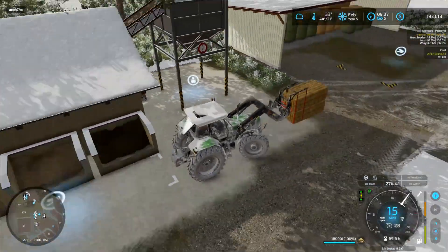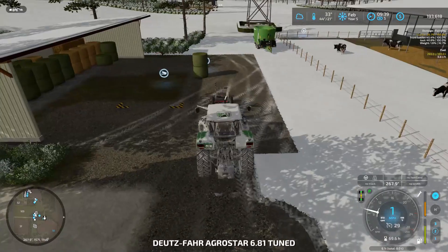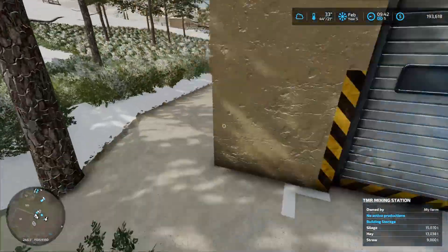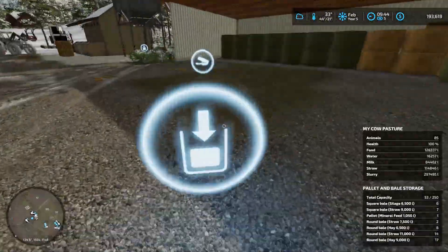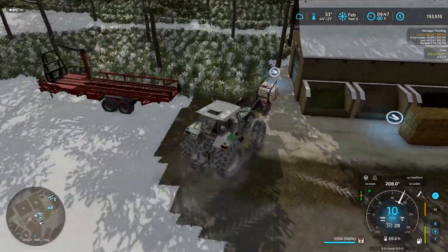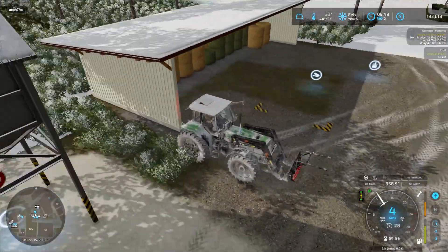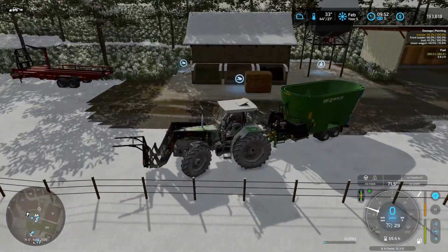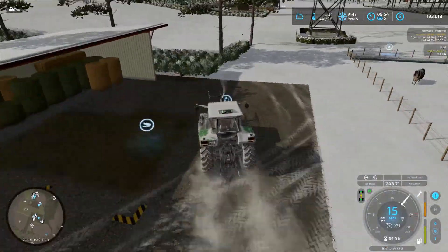After that we're going to grab the pickup and trailer and load up some eggs, because we need to make back the 30 grand we just spent on this. The building also needs mineral feed — I had one from when I made the cow pasture, way back then. Got that all taken care of. I'm going to use this as a trailer to feed them until I can buy something else, but for right now it'll work fine.